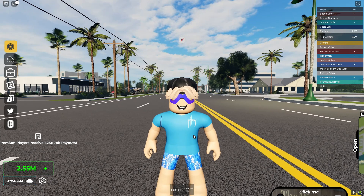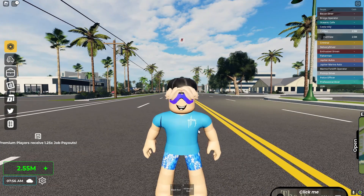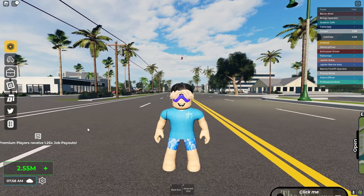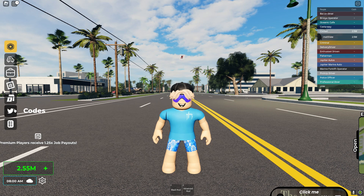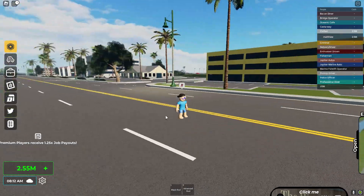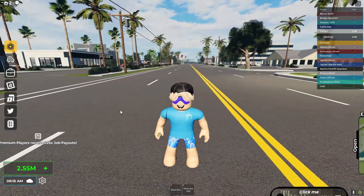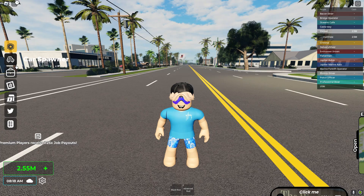Yo, what is up guys, welcome back to another video. Today we're going over the brand new Jupiter Florida update that just dropped earlier today. First, before we get into it, we have a brand new code called 6x6. I already redeemed it but I couldn't tell you how much it gave me because I forgot and wasn't even paying attention when I redeemed it.